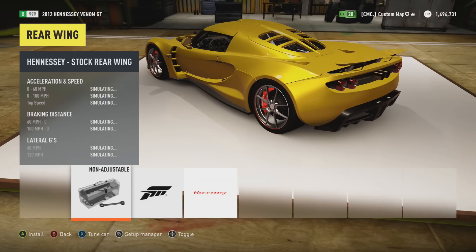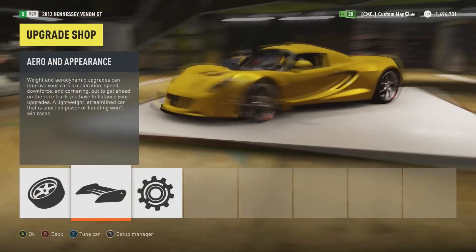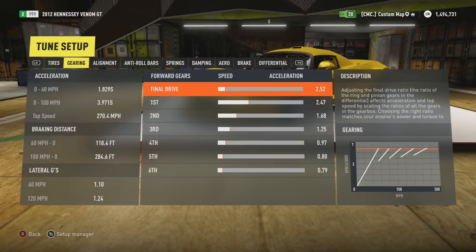When it comes to the rear wing, I saw no difference having it stock or removing the wing, so that's your preference. I put the TSW rims on because they are super light — you want to go for the lightest rims you can. Here's the tune itself, so you really want to pay attention to the gearing.